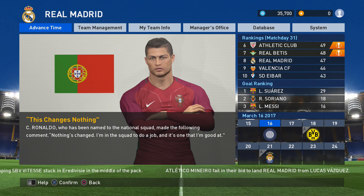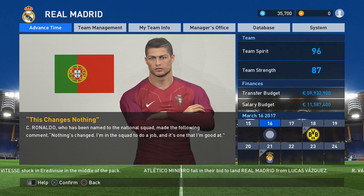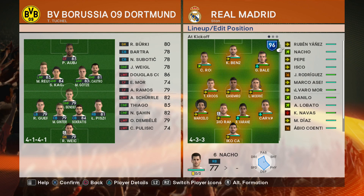Hey guys, welcome back to episode number 26. First match against Borussia Dortmund, second leg of the Europa League. Starting 11: BBC up front, Modric, Kroos, Casemiro, Varane, Ramos, Marcelo, Carvajal. This time Kiko Casilla is in net for us.